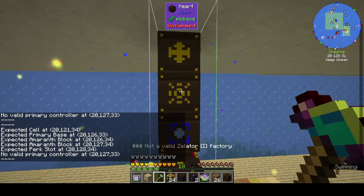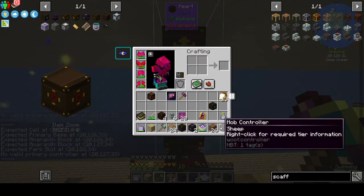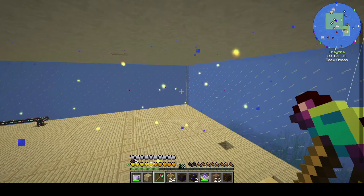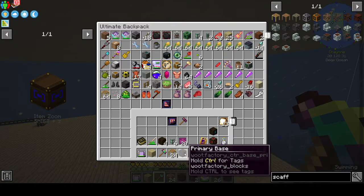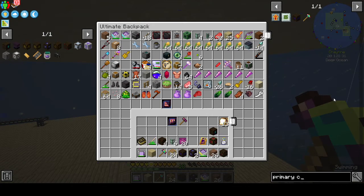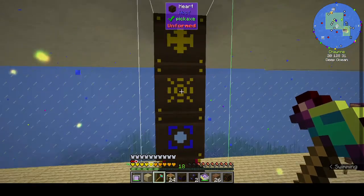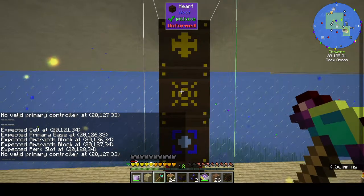Okay, you need to keep right-clicking with the heart. It says 'no valid primary controller.' Do I not have a primary controller? I thought I did. Perk slot, primary base — what's a primary controller? Is having a primary base not the same thing?